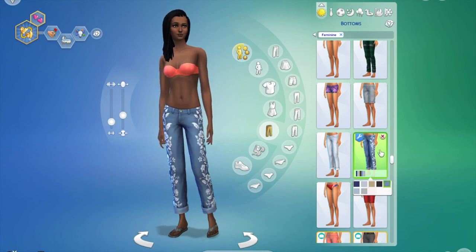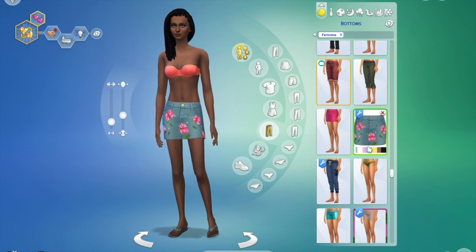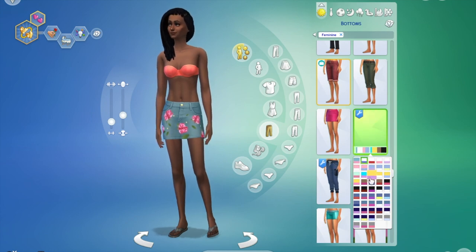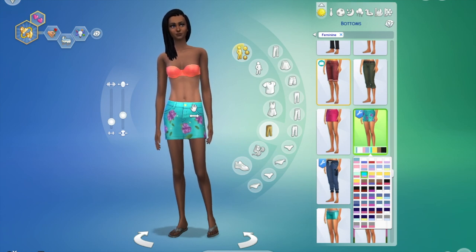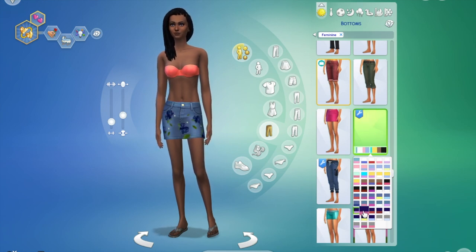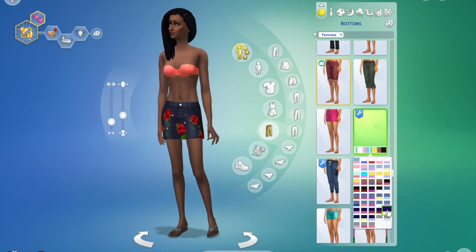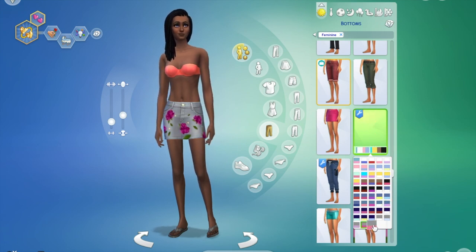Both are well-done pieces of custom content. Moving along, we have this little skirt — I think it's number 43 in the Maxis picture and it comes in a ton of different swatches. I probably won't use it that much personally because it is so low-waisted and I prefer high-waisted things on Sims. That being said, it is super cute. I like the interpretation of the flowers — it almost looks hand painted on there.